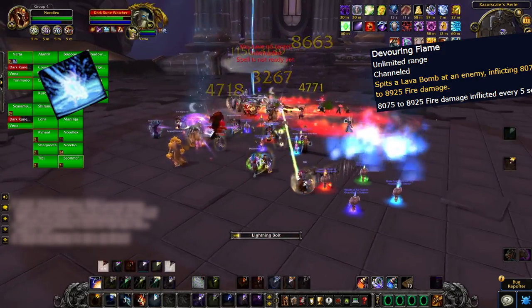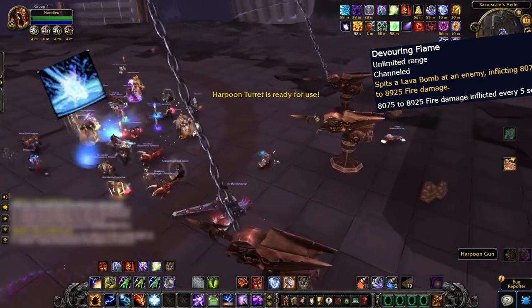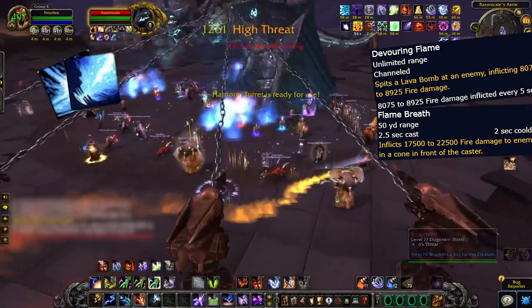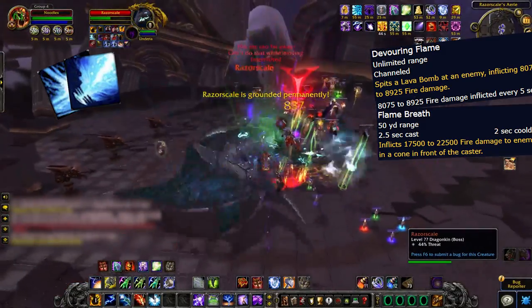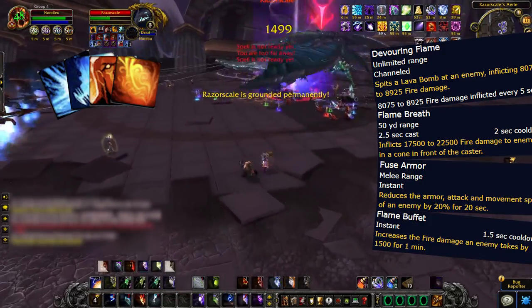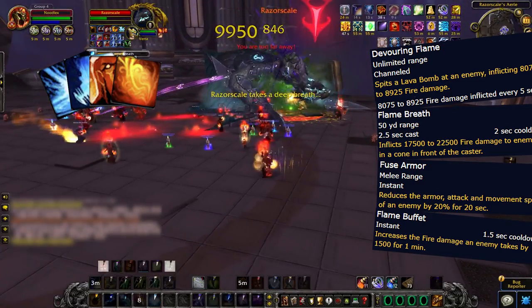As the fight goes on, fire will rain down from above and the harpoons behind you will get readied. Fire two for ten-man and four for twenty-five-man to bring the boss to the ground. She'll be stunned for about twenty seconds before fire-breathing in front of her and flying back up, unless you get her below fifty percent HP, which initiates phase two. She'll stack a fuse armor debuff on the tank — which is why you'll need two tanks — as well as a flame buffet on everyone else. Both tanks should kite her out of the fire, and this is where I'd recommend popping lust.